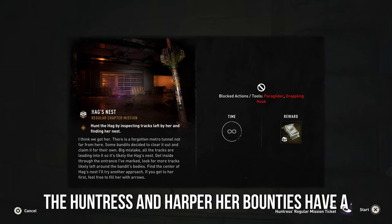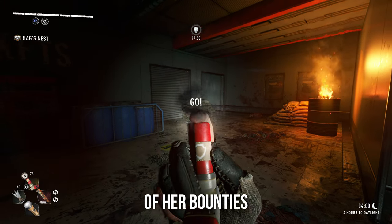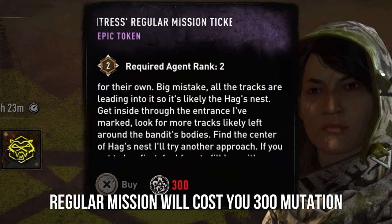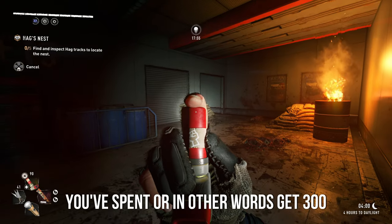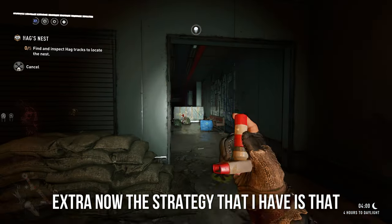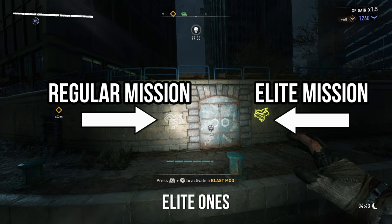Now in comparison to the Huntress and Harper, her bounties have a more simple way of doing them. They're not the easiest or the fastest, but they are very simple. I can pretty much do most of her bounties just by doing her regular mission. A regular mission will cost you 300 mutation samples, but when you complete it you'll get 600 — so you'll pretty much double the amount you've spent, or in other words get 300 extra.